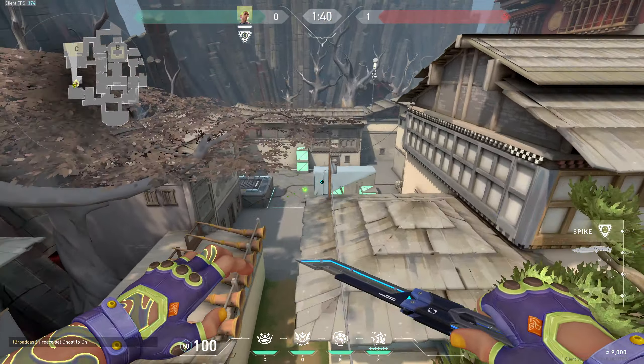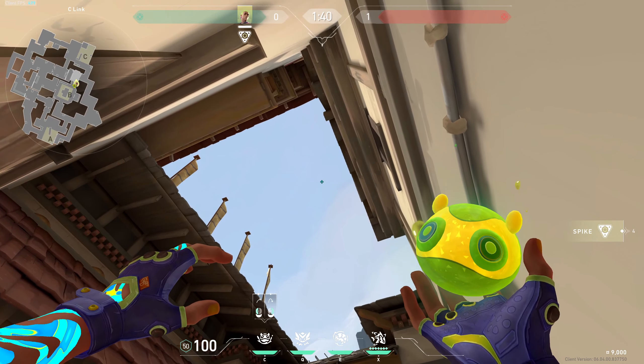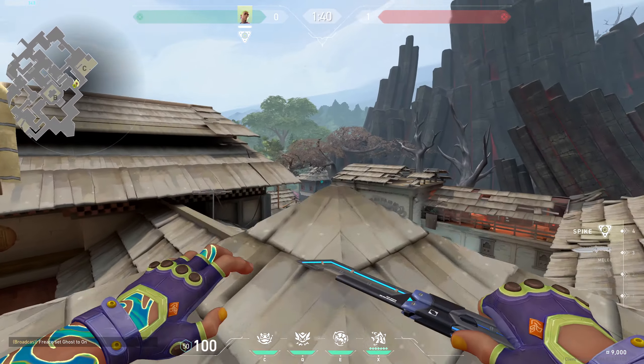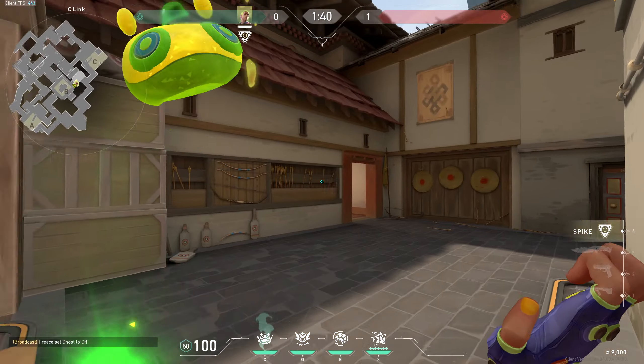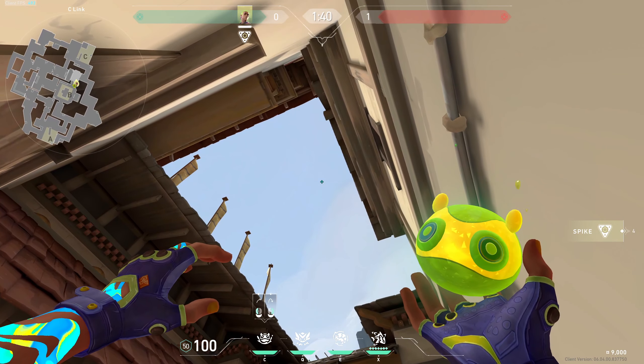Here we will have some lineups from when you're coming from B. You can orientate yourself on the last flag here, just moving it up as shown. If you put it more up, more down, more right or more left, you can orientate pretty well from that flag where you want to put your mosh pit. It depends of course on where your spike is, but you have several options from here as well.